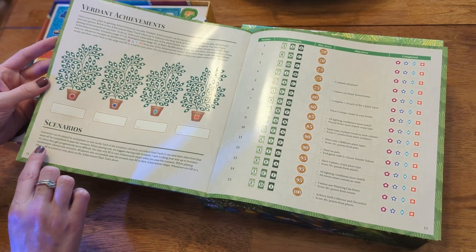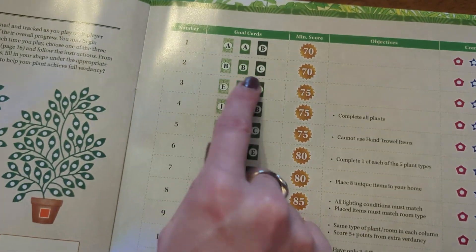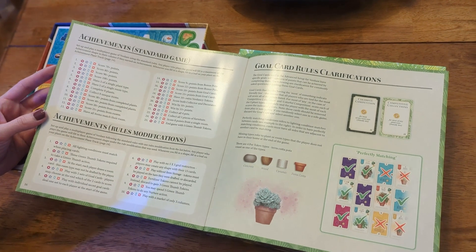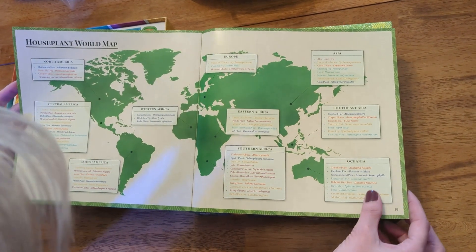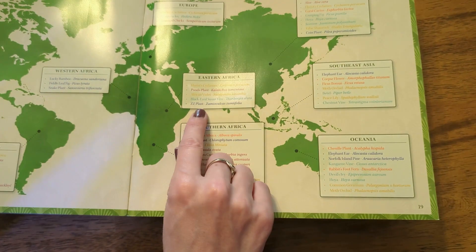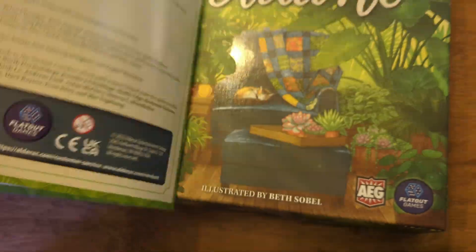Achievements — interesting. And scenarios! I love this. So they have different goal cards and scenarios, and then kind of a minimum score. I always like when games have that — it gives me something to have a goal, a goal in life, makes me feel like I'm doing something. Oh — houseplant world map?! What? This is cool, I didn't even know. It's a ZZ plant — I have one of those. I wonder if that's why they call it ZZ. I'm going to learn stuff here. This is amazing. Very cool — so far I'm impressed.